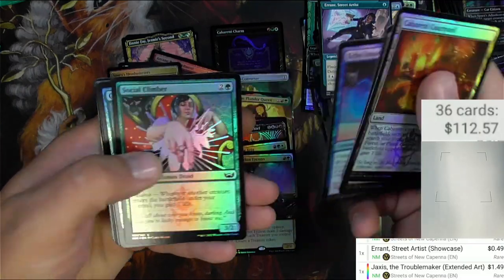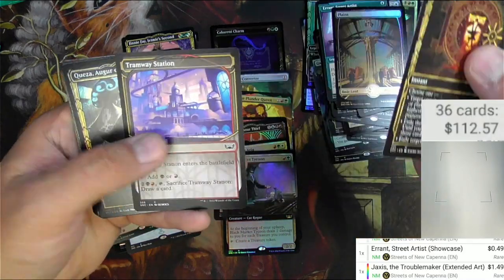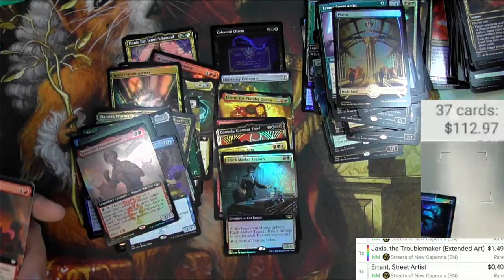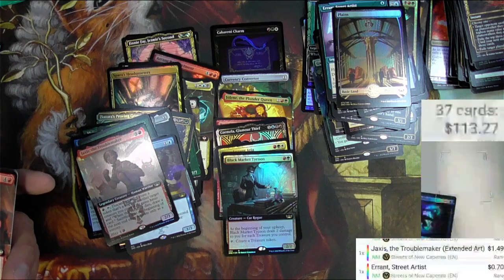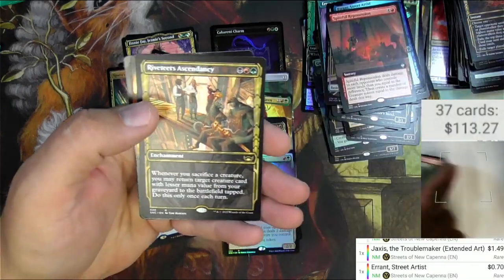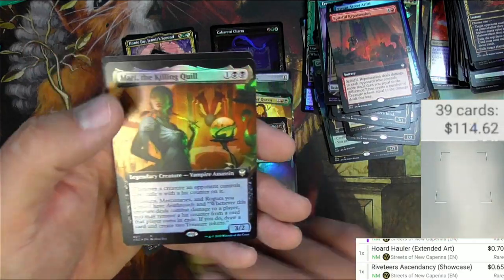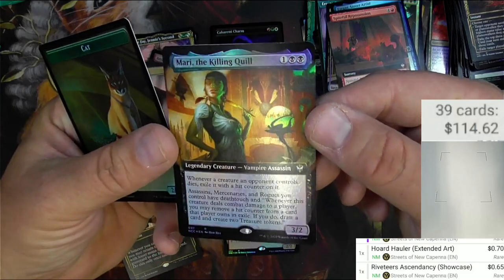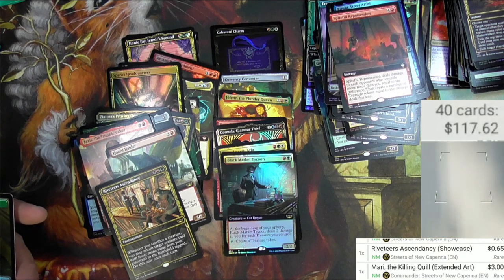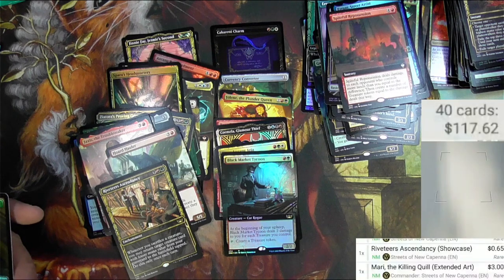Courtyard, Theater, Social Climber, got a Plains. Charms, the Augur, there's the Street Artist — just a regular foil: 70 cents. Spiteful Repossession — I guess I won't try to scan that. Horde Hauler, Riveteers Ascendancy, and Mari the Killing Quill — this is a Commander Extended Border Foil. It did see it as extended art — it shows the normal version only available, so three bucks plus, maybe a little bit more.